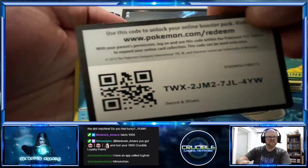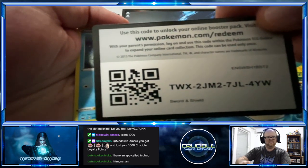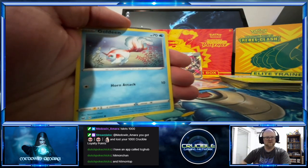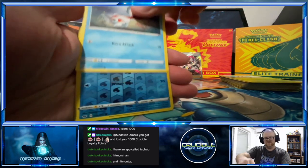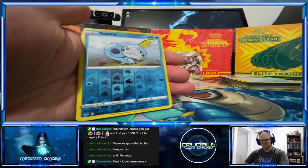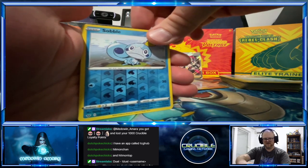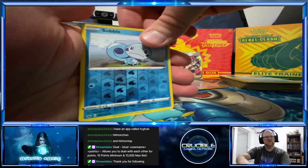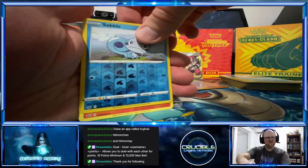I could show the code again — I have no problem with that. So we got Goldeen, a Scorbunny — one of the Base Set reverse hollows alright. My best advice is while you're watching: when codes come up, take a picture of it with your cell phone.